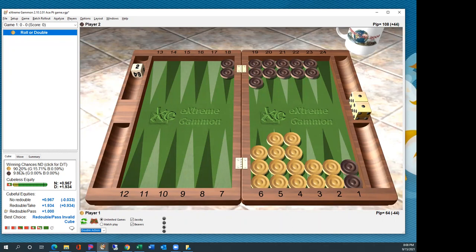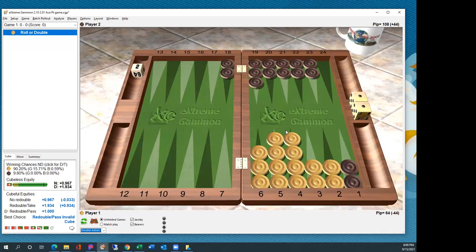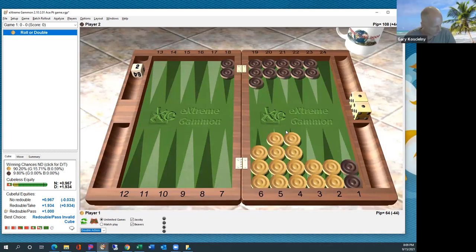The idea here was to look at what your winning chances were compared to the closeout position. Now many of the rules are the same. In fact, all of these different end games we're looking at have some very similar features. Clear from the rear — we're still willing to do that here as we did for the closeout. I think virtually in any position, they're almost always clear from the rear first.